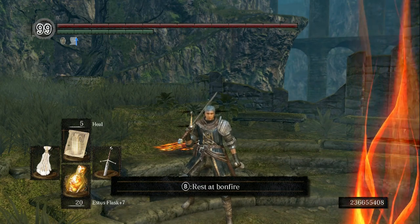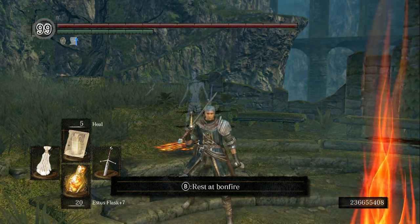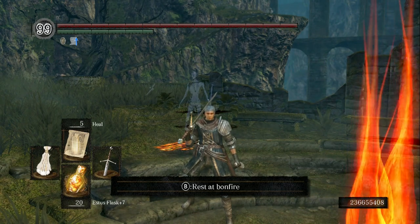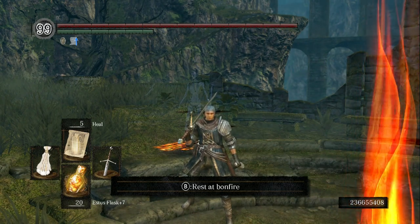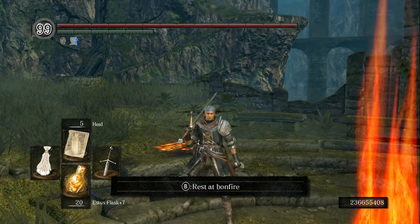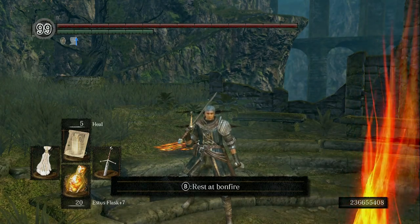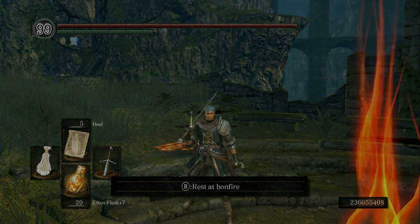Before we can dupe weapons and armor, we will have to go through a rather lengthy setup process. This setup process is what we call inventory cramming, and this only needs to be done one time per character. This means after you have successfully inventory crammed, you can dupe weapons and armor at any time.